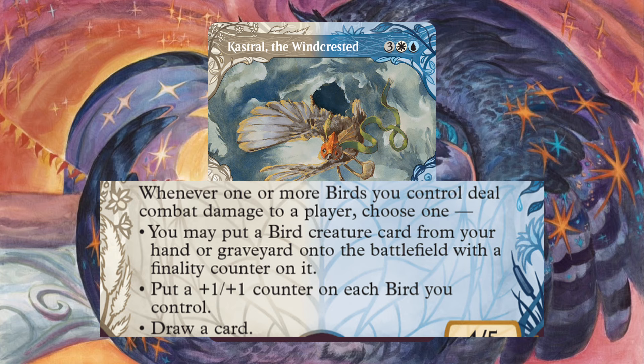On to our non-birds. Scholar of New Horizons removes counters to get us lands — this includes finality counters, so great synergy there. Errant and Giada lets us cast spells from the top of our library. Jubilant Skybonder basically gives all our creatures ward too. And lastly, Sanctuary Warden removes counters to draw cards and make tokens. You can't beat that value.